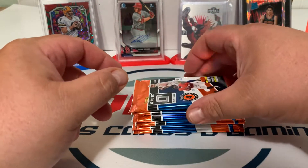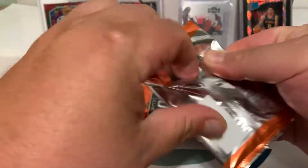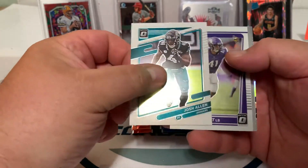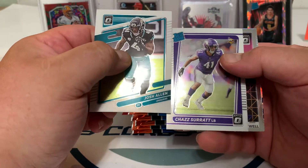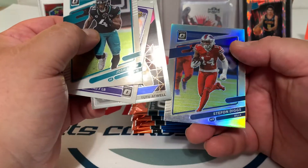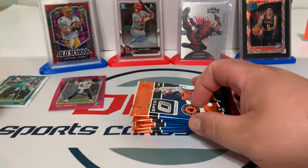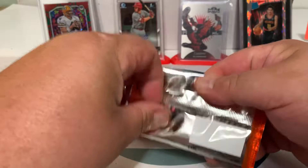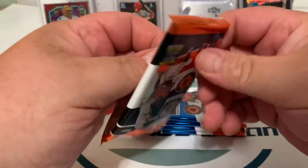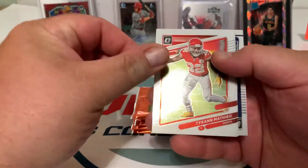Alright, first pack on the second box. We got a Josh Allen, a Chas Serrat, Tutu Atwell, and a Stefon Diggs silver — way off-centered. Second pack. First box wasn't so bad. Nice-looking Trevor Lawrence — that's a bonus. I think they're going for about $30.